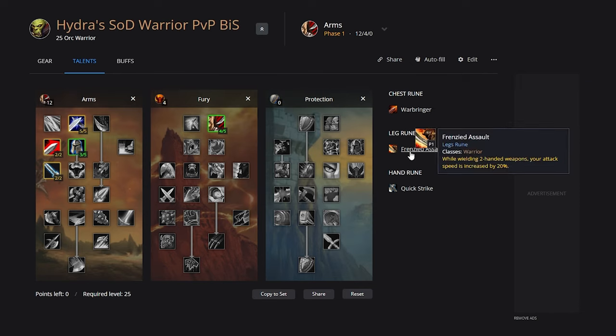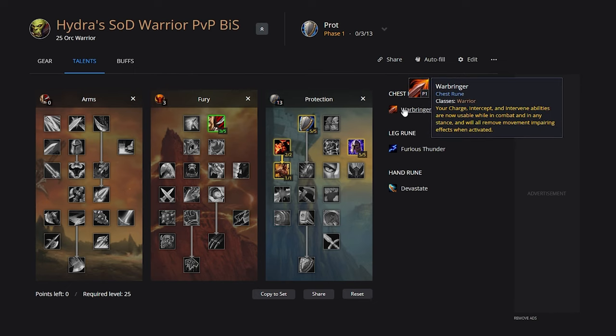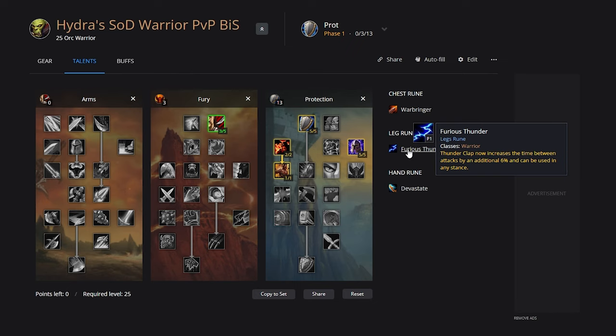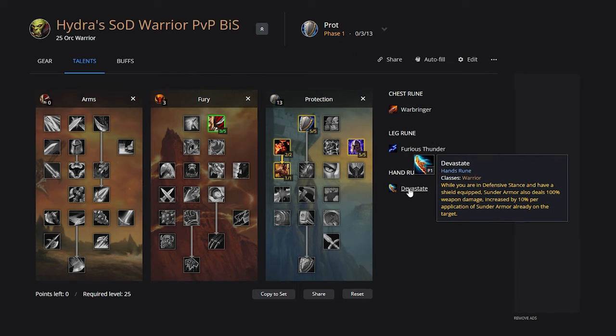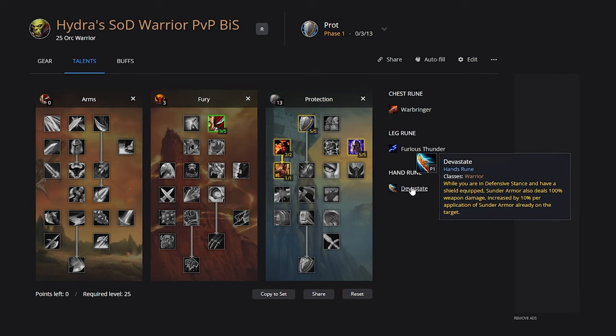Frenzy is basically the only option for the leg slot. On the hands slot, we're most likely either going to be using Quick Strike or Endless Rage — it really depends how much rage is available and how much you need to dump rage. The runes you'd run with Prot would be Warbringer, Furious Thunder to allow you to Thunder Clap in Defensive Stance, and then Devastate — so you're basically just going to go around with a shield spamming Sunders on people for banger damage, or not, as the case may be.